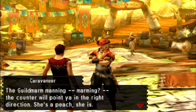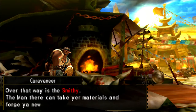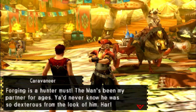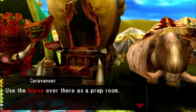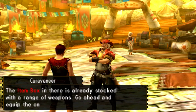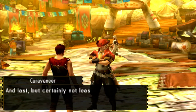Wait — the Guild Marm? Guild Marm? What does that even mean? Oh, they decided to name the smithy 'the Man'. Hmm. 'The Man's been my partner for ages. You'd never know he was so dexterous from the look of him.' And that house over there is our house. 'Don't be shy — if you're going to be one of us you need your own personal space.' We should also get our first set of items here. We don't get our Palico yet though.